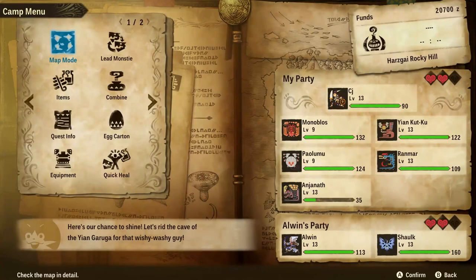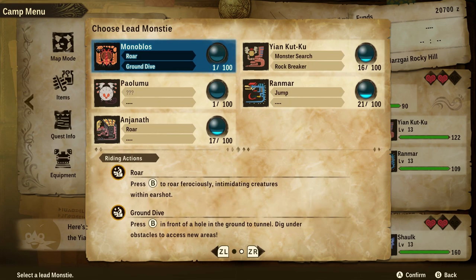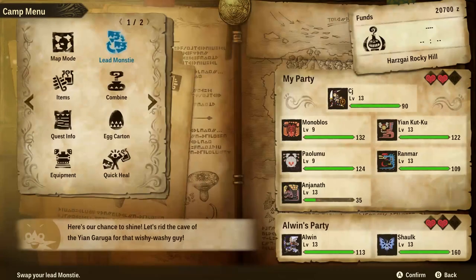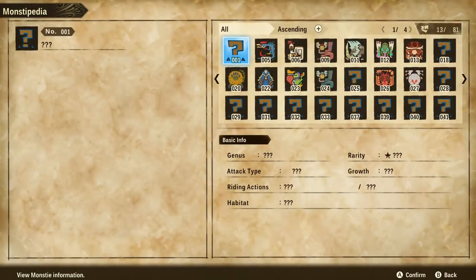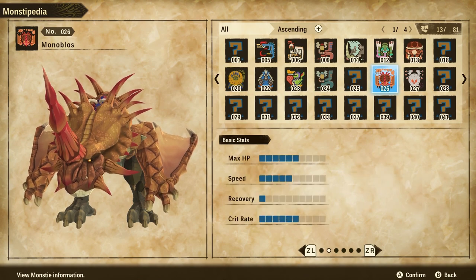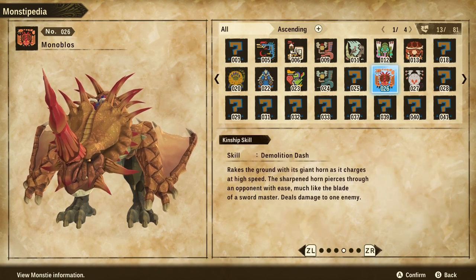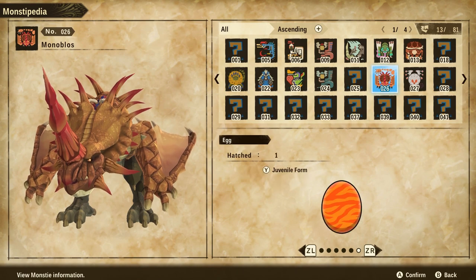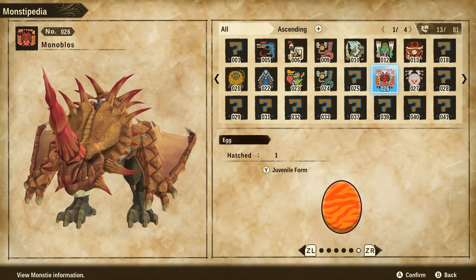Ground Dive and Roar. He's pretty good. I'll show you him in the Monstopedia real quick as well. Here he is — his main attack type is Power, he's Rarity 5, and you can see his stats, his elemental stats, his Kinship skill, and his egg. And then he's Juvenile Form. That's how you go about getting the Monoblos.